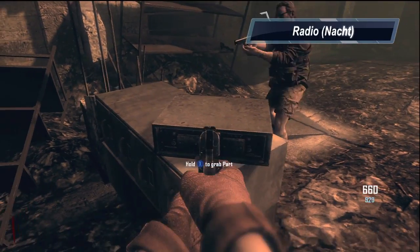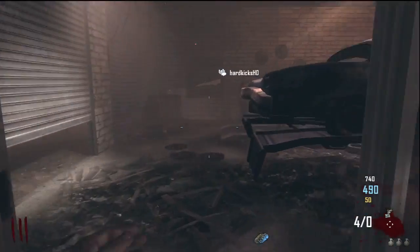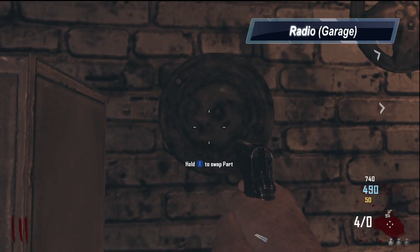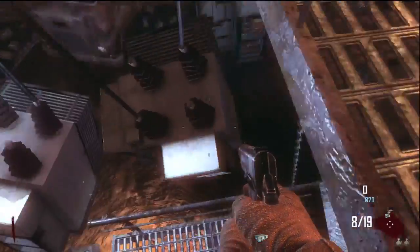Now the next piece you're going to need for the nav card usage machine is the radio. The radio can be found at two points. We found it at Nacht, and a separate time we were playing Zombies we also found that it is in the garage. You actually have to jump and it will be up here on top of that cabinet. All you have to do is jump and press X to pick up the piece.